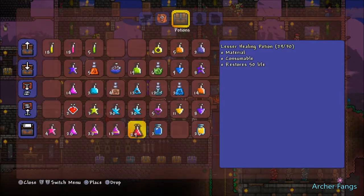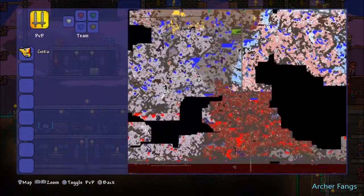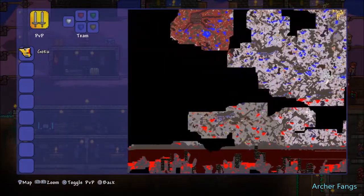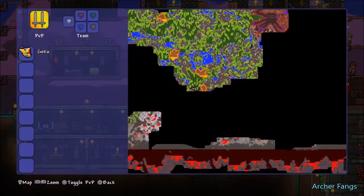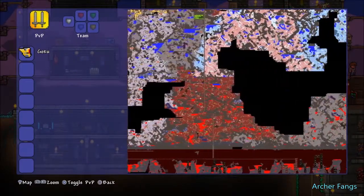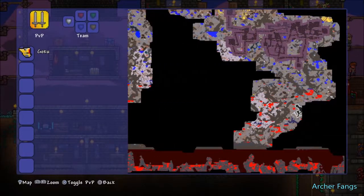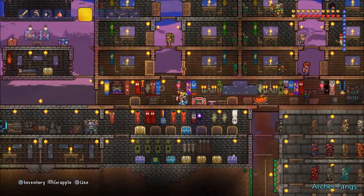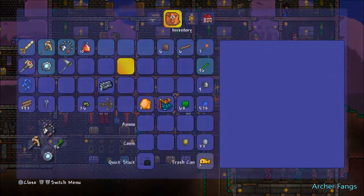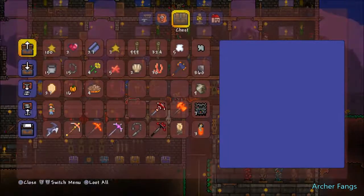Speaking of the underworld, I actually explored the whole thing. I did find two shadow chests — I don't know if there's more hiding in the lava. I actually found the Sun Fury, which is like a flail, a ball and chain weapon. And I also found a demon scythe here. Both had like weak damage though.